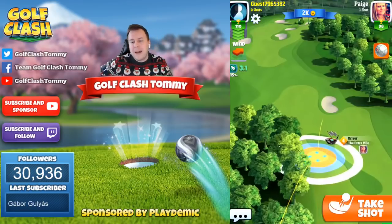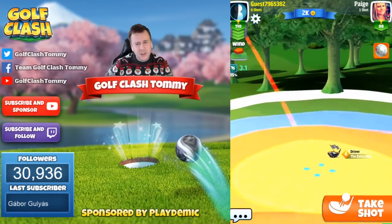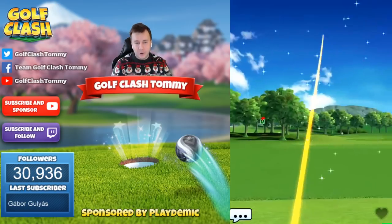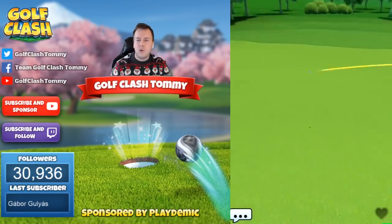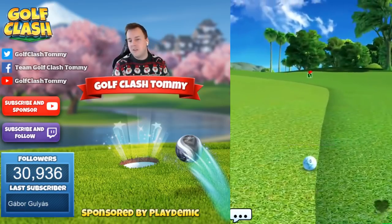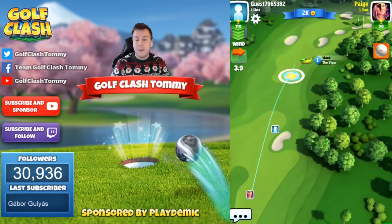So I'm using one bar topspin, max sidespin, and going max curl with my extra mile level four. I only have half a ball of curl — I would like one, or maybe one and a half ball of curl to the left. That's why the quarterback is a better club; we also want to play with more topspin. I can only play with one bar topspin, because otherwise I'd 100% drop into the sand. At least I have a chance, but you can see how much I would struggle if I picked the wrong clubs.